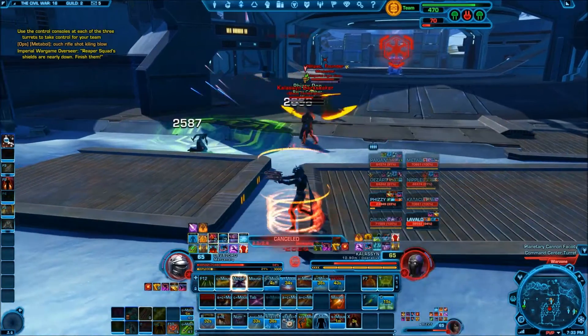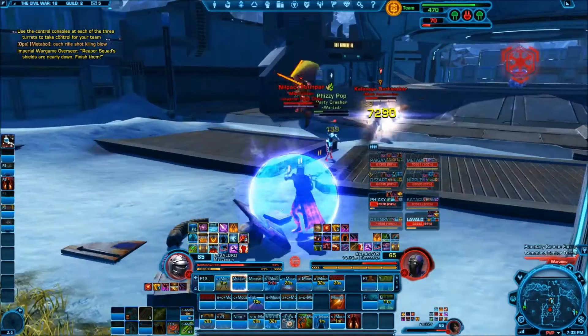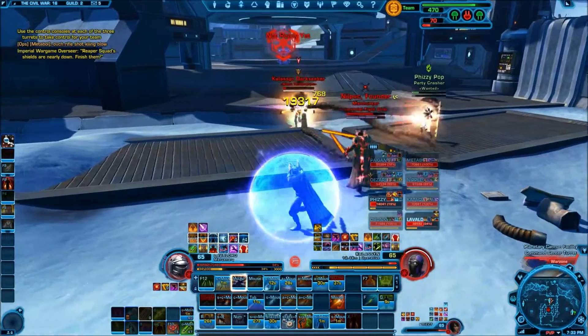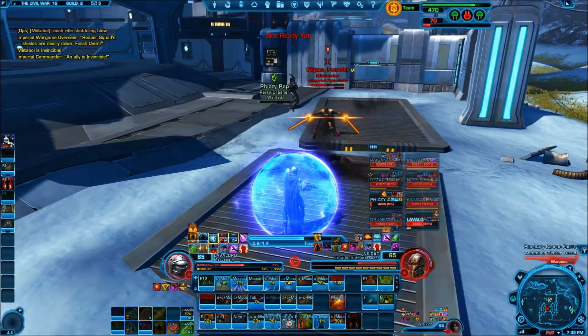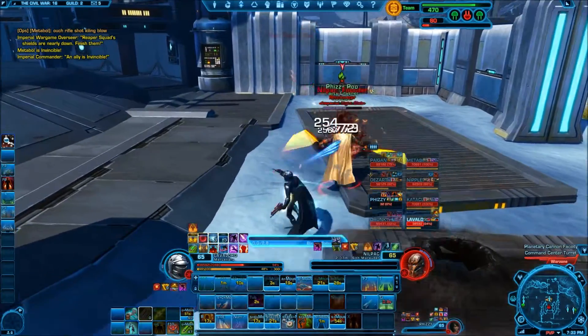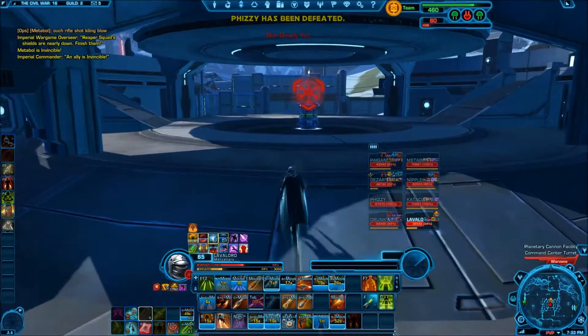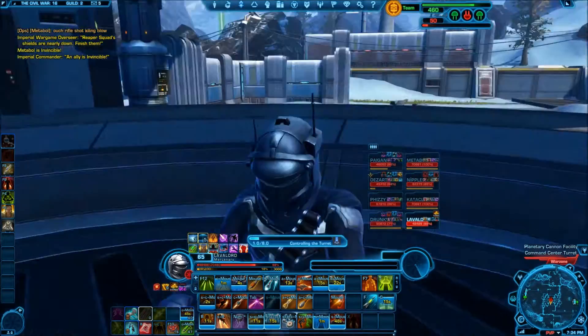I throw out a couple of heals on him, do some Sweeping Blasters to proc again, and do some more AOE damage. We're able to get down two of the three people. I throw in a couple of heals his way and continue doing my Blazing Hits, then Rocket Punch to finish him off. Unfortunately the Powertech also died, so I use this time to cap the node.